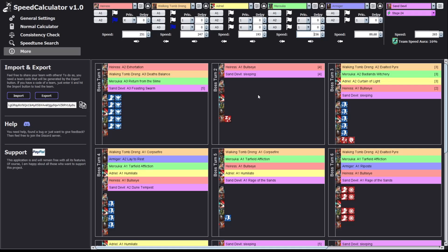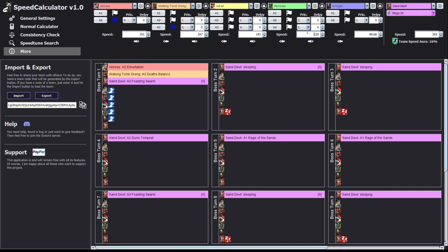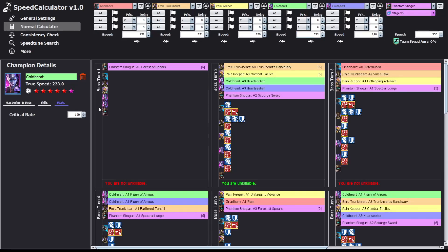For Sand Devil, you can actually put the boss to sleep, and everything works as it does in the game. If your champions don't have a revive, they won't appear anymore — they're treated as dead and removed from the simulation. Shagun is a really good example for the counter mechanic. Boss counters for Fire Knight, Sand Devil, and Shagun are fully included and act just like in the game. For Shagun, if you use a multi-hit with the Enfeeble debuff, it increases the counter further, and all of that is fully covered.